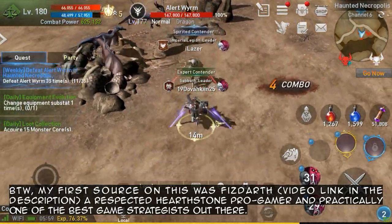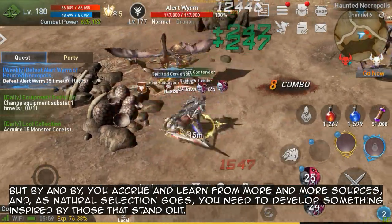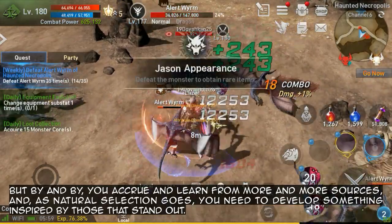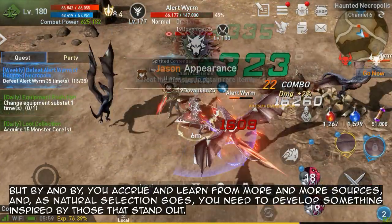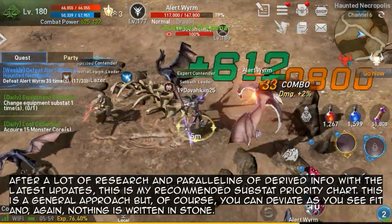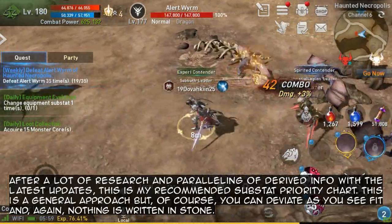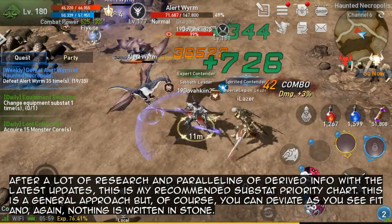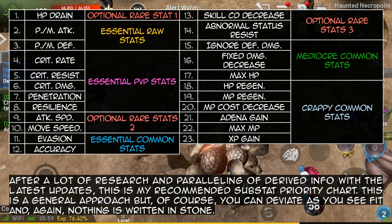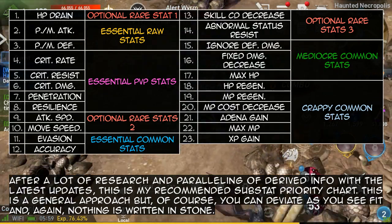Practically one of the best game strategists out there. But over time you accrue and learn from more and more sources, and as natural selection goes, you develop something inspired by those that stand out. After a lot of research and paralleling of derived info with the latest updates, this is my recommended substat priority chart.